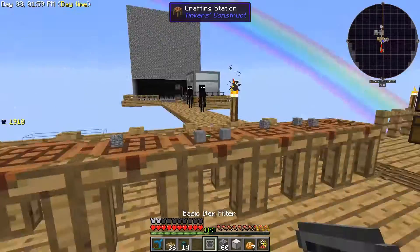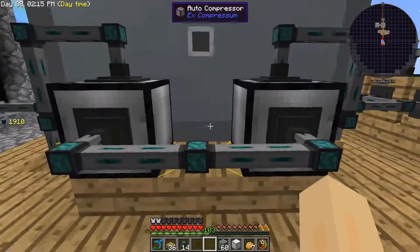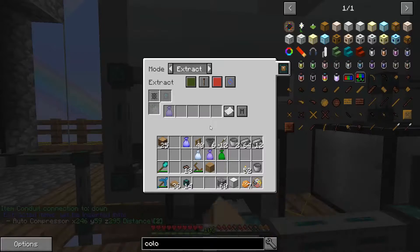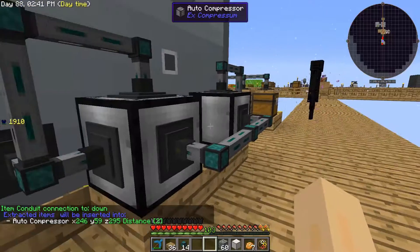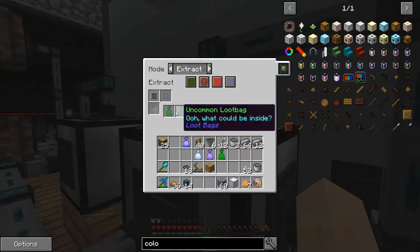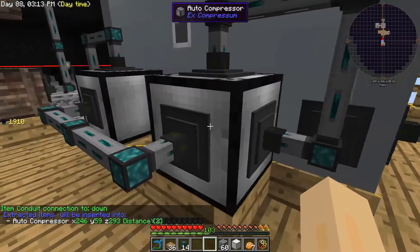Two more item filters — this is just going to be extracting the rares out of this auto compressor here. So just the rares are going to go into there. Then I need to worry about power — this is going to be inserting only the stuff coming out of there which is just rare loot bags. This is looping the epic loot bags back around on itself so it can make legendaries. Double check: this is extracting commons and uncommons, this is inserting everything from there, this should be extracting just uncommons and looping them back to make rares, and this should be extracting only rares.